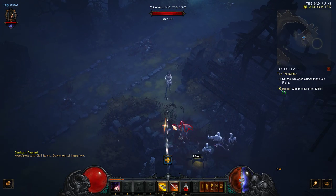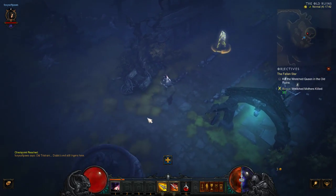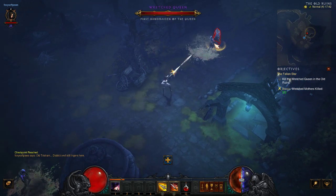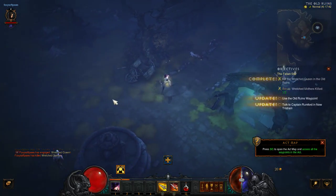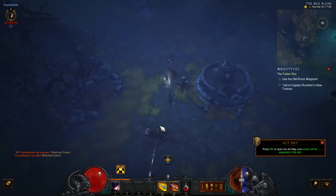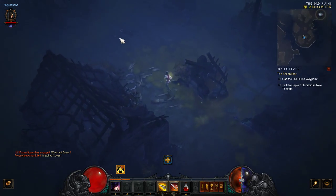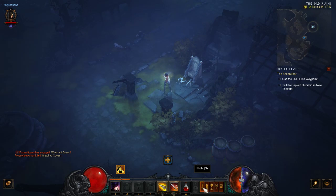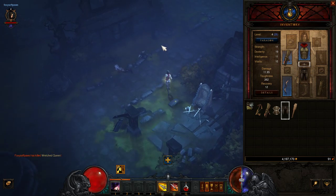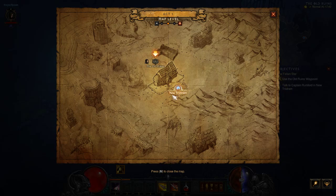There's going to be a lot of enemies and demons around at the moment because we're near where we need to go. This is what we're supposed to be killing — the Wretched Queen. Shouldn't take us long. Also, this is a weapon rack — you click on it and you get weapons. I got a club from that, which is no good for a Demon Hunter — you want a bow for a Demon Hunter.